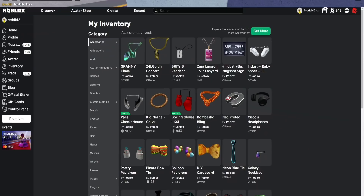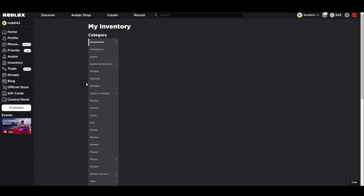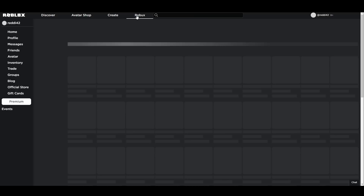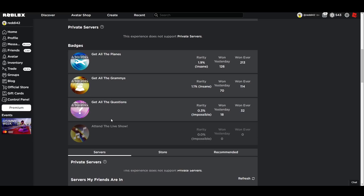Heading to inventory — the three badges are: Get All Questions, Get All Planes, and Get All Grammys. The grammys badge rewards the Grammy chain necklace, the airplanes badge gives the aviator glasses, and the questions badge gives the Grammy glasses. There's one more prize tied to attending a live countdown show, which should be free and easy to get.